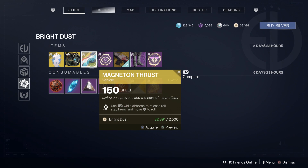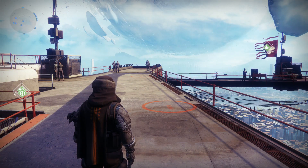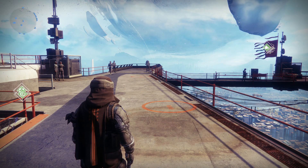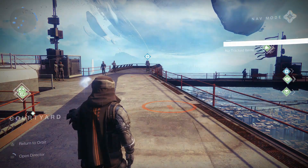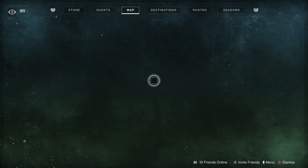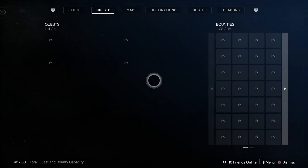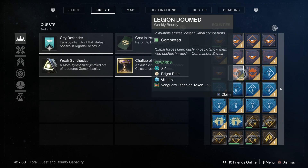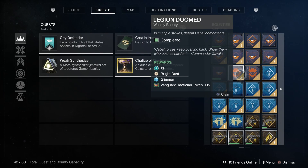Now I want to show you how you can earn Bright Dust in Destiny 2 in 2020. The Bright Dust sources — the ways you can earn it — are kind of limited, but you can do them constantly. If we go into our map and look at our quest tab, we'll look at our bounties. You get Bright Dust rewards for completing weekly bounties from the Vanguard, Crucible, and Gambit. And then all of the bonus bounties for Vanguard, Crucible, Gambit, and Gunsmith will also reward Bright Dust.